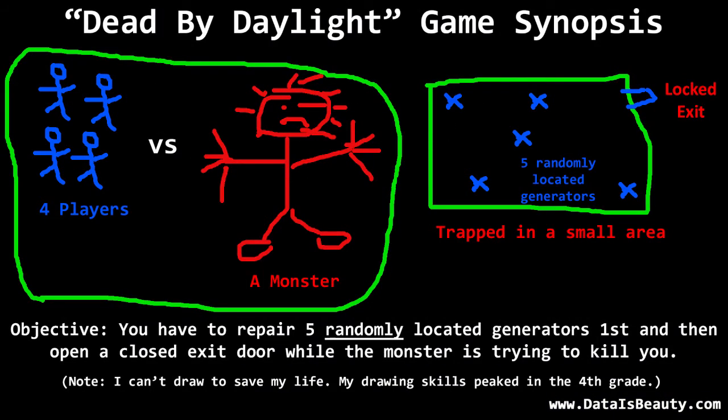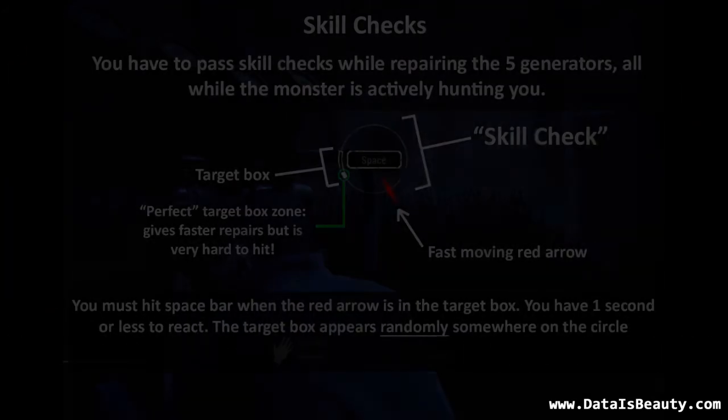In Dead by Daylight, four players have to work together to escape a small map that has a monster hunting you. The four players cannot fight back — there are no weapons, no defenses, and no offensive capabilities except running away. However, most monsters are actually faster than the players, so stealth and teamwork is key. You can only escape after repairing five generators, turning the power on, and opening an electrical door. In essence, the monster has all of the advantages, making it a very challenging game.